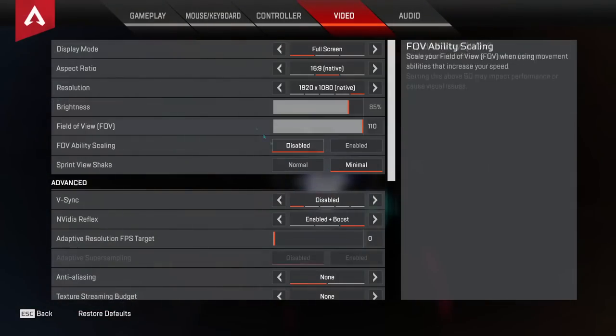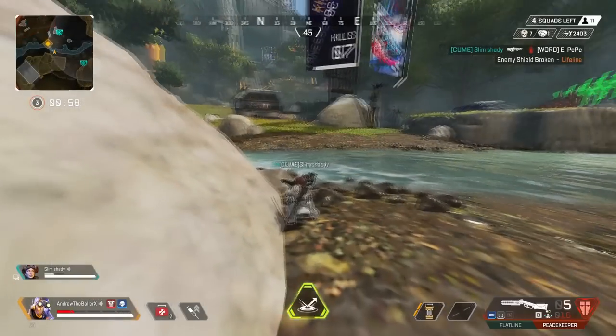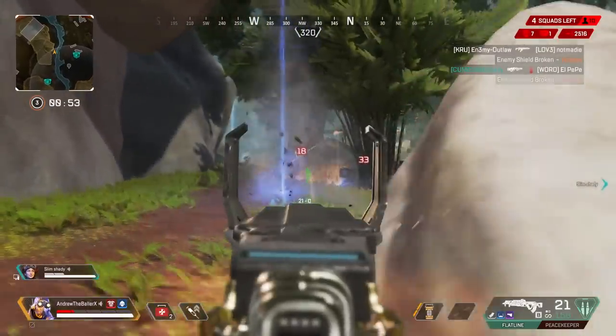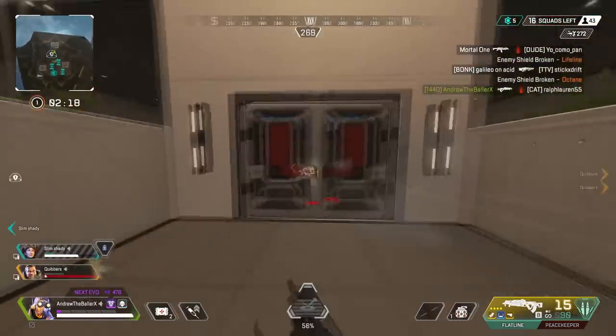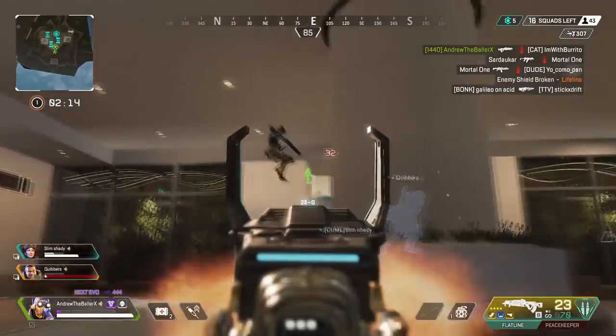Number 4: turning on obituaries. When turned on, the obituaries setting shows you the kill feed. Having the kill feed up can be really important at times. For example, say you hear someone shooting with an R3-1 — if you see an R3-1 in the kill feed, you will know that that person likely just killed someone. You can use this to know how many enemies are knocked and when to third party.